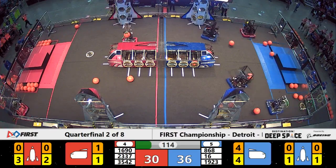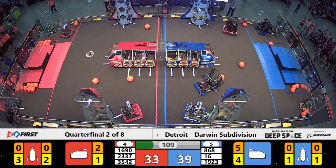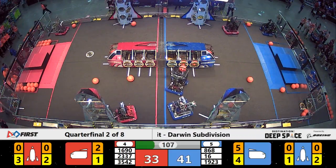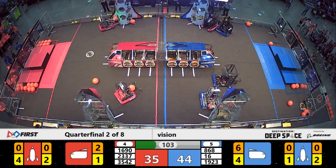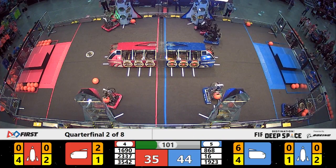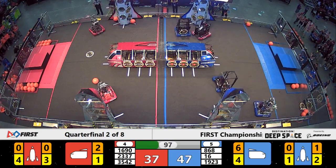Bomb Squad working for the Blue Alliance, cargo in their possession on the near side of the field. They deliver that cargo to the Blue Alliance cargo ship. On the opposite side of the field, playing defense now for the Red Alliance.